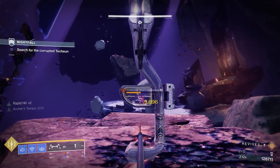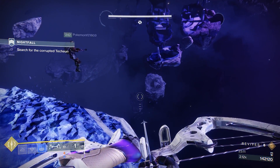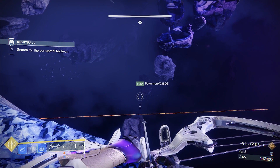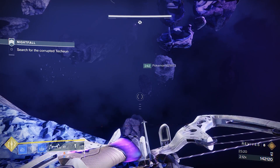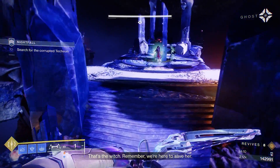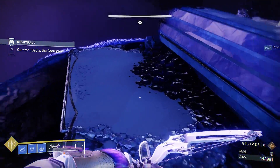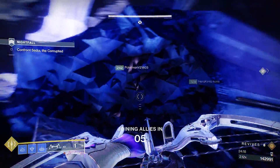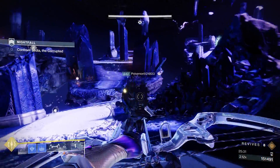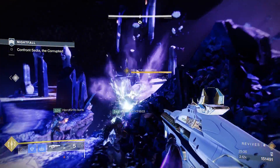From here, work your way down keeping to the high ground and sniping all the adds. In this section you can either go left and kill the two overloads for extra revives, or rotate right and avoid them completely. This jumping sequence can be done by anyone and leads you straight to the boss room. From here, stay to the back of the island — you can snipe at all the adds without the boss throwing you off the map, but be aware that the boss can still shoot you, so use the debris and pillars for cover. One person can jump across to activate the encounter, then jump back. Kill the adds and once it's clear, two people jump onto the main island to collect the orb. One pass of the orb is sufficient to take her shields down.